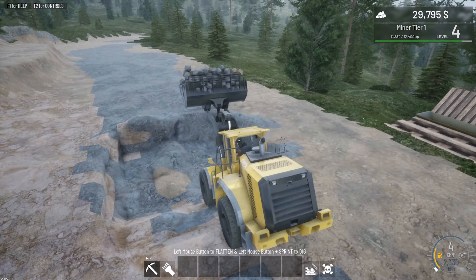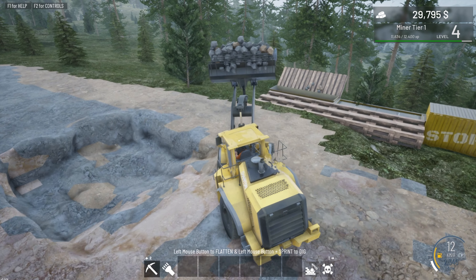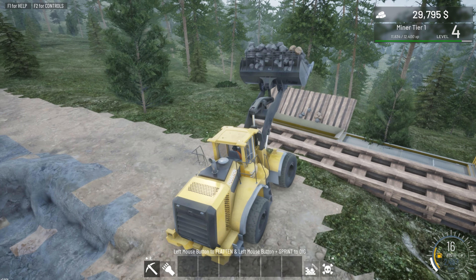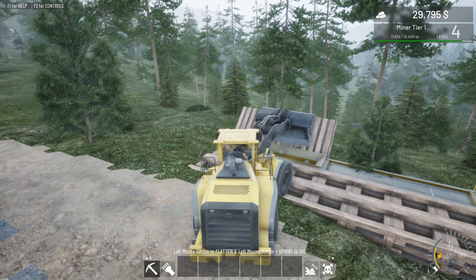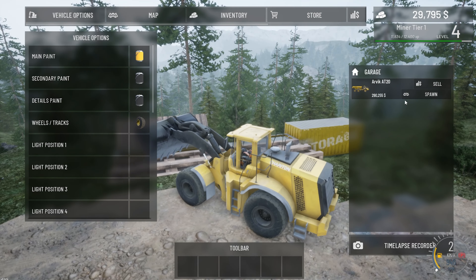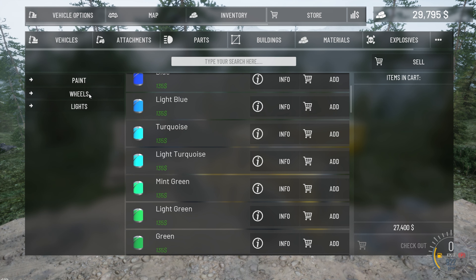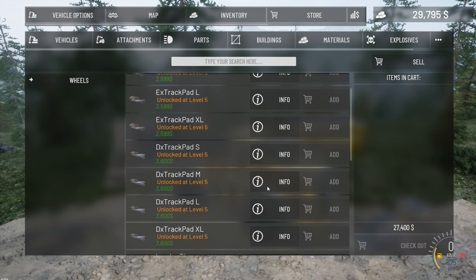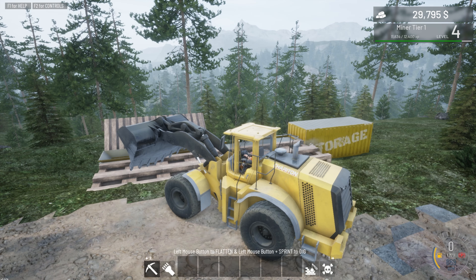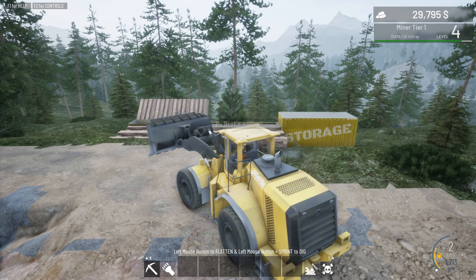I think we need bigger tyres on this thing. Need to widen out the ramp a little bit as well. Let's have a look at that now — we're not selling anything at the moment, we've got to keep an eye on that money. Let's go wheels, chained rock tyre. Do we need chained? I don't think we need chained. Oh, level 5 — we haven't got that yet. Looks like we've got to keep digging for a little while, then we'll come back and get that when we need it.